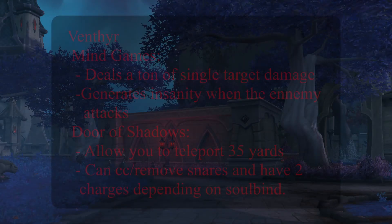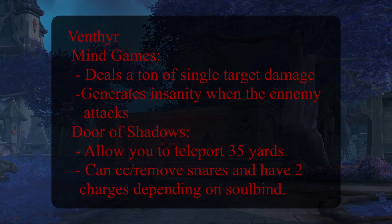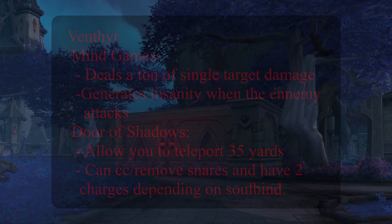Next up, Venthyr. Venthyr grants us Mind Games, a very hard-hitting single target ability with a 45-second cooldown, and it generates a bunch of insanity, which is great for us. Being Venthyr also awards the ability Door of Shadows, a teleport which can't quite be compared to Soul Shape, but has a shorter cooldown and can be useful at times — quite close to Soul Shape, just not there yet.